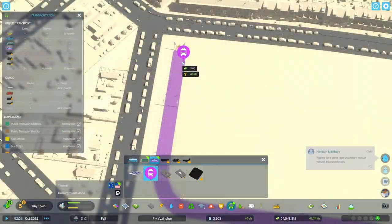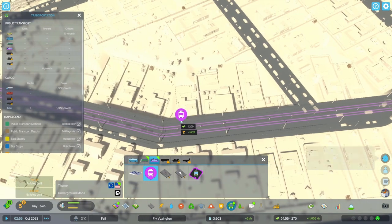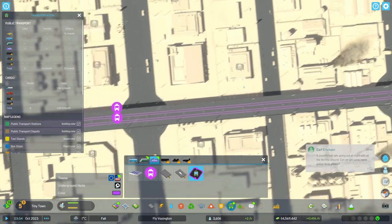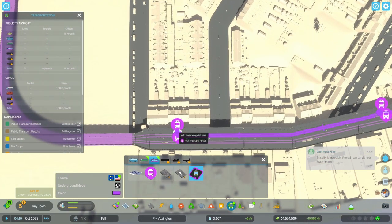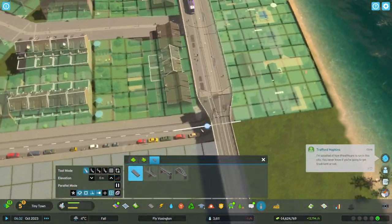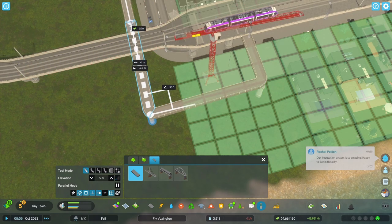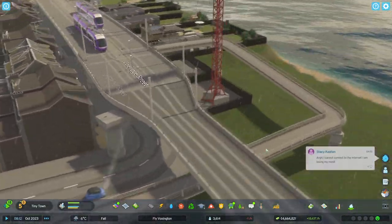Simply place the tram stops — one on each side, a bit of distance between each other as you would in City Skylines 1. Then go to the tram line tool and simply connect the stops. Make the last stop and go back to the first one to complete the line — no loop needed. We need to connect pedestrian paths up to the tram stops, and I created a pedestrian walking path at every tram stop. Really really amazing!